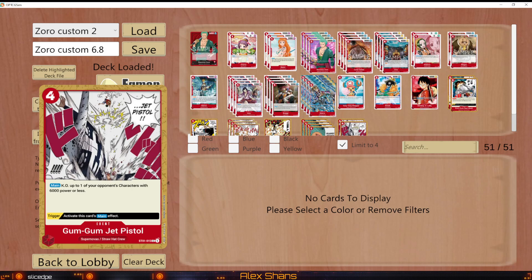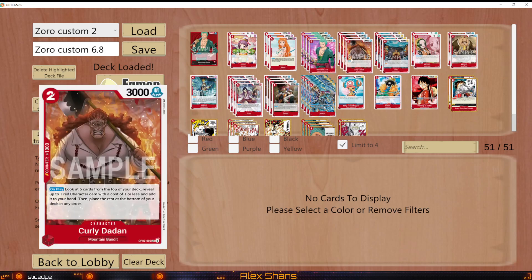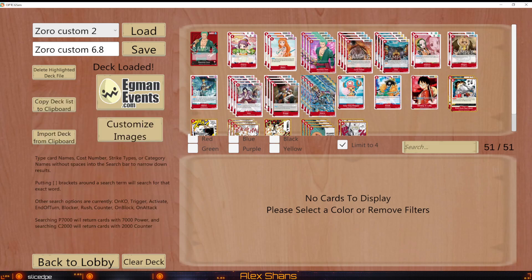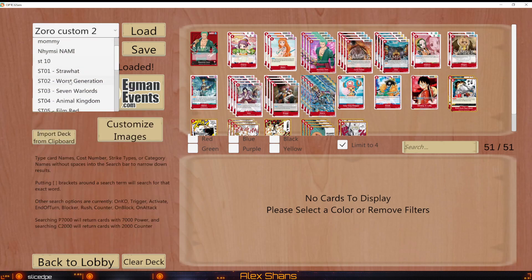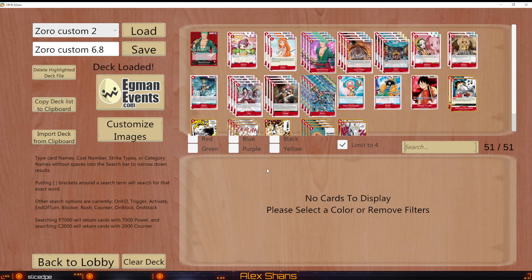You can maximize your potential to control the flow of the game and maximize your ability to win by getting card advantage off Nami, Dadan, Buggy, and Iso. I've had multiple versions — 0.2, 0.3, 0.4, 0.4.5, 0.4.4 — and so far I'm liking this one. If you have any questions about the decklist, leave a comment below and I'll answer as soon as possible.